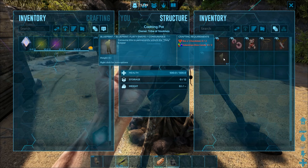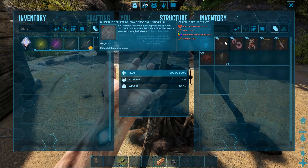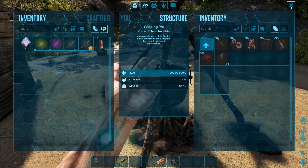To make all these skins, the main two ingredients you'll need are a box of chocolates and valentine dino candy. The first one we're going to go for is the dino candy, and to get that you'll need to fish.